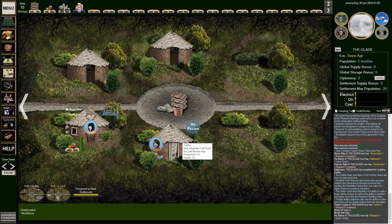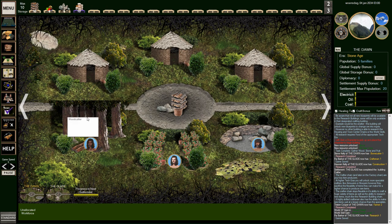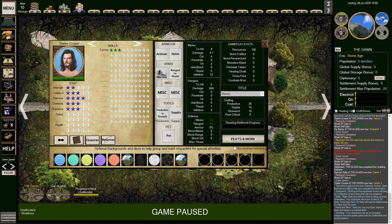Once you get your city up and running, you can go out into the world and conquer it all — build more settlements, explore, do questing, kill bosses, and advance through the ages.